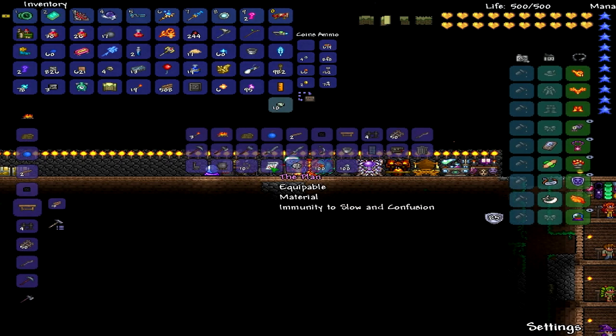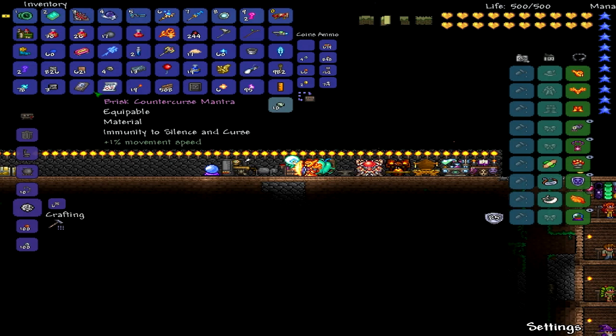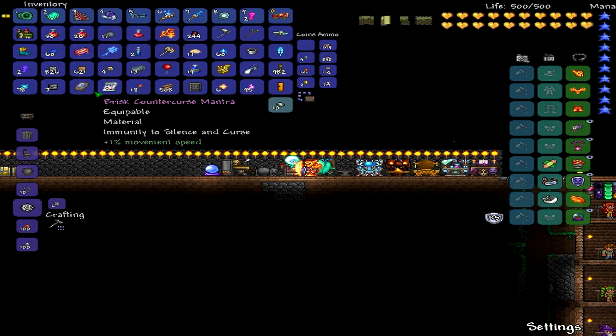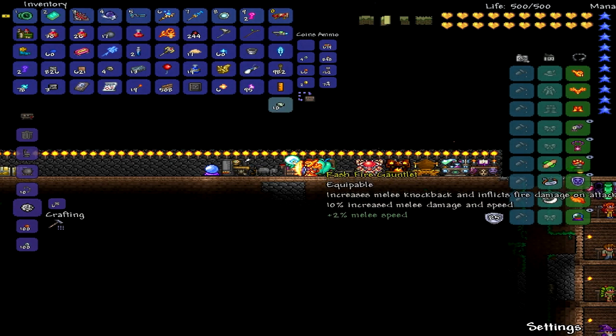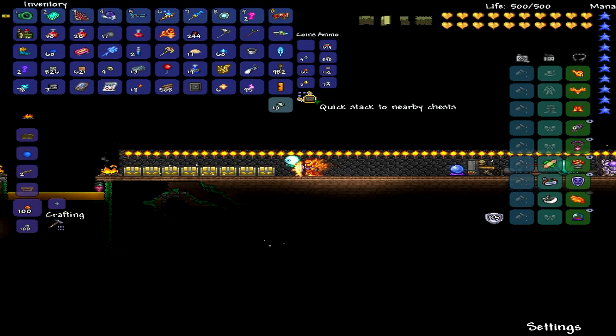First, you need the Nazar. You get the Nazar by killing cursed skulls inside the dungeon, or I believe you can kill enchanted weapons that float around and try to stab you — you know, when you're inside a corruption or crimson cave zone area. And the megaphone — you need that to make the counter curse. All of this is crafted on the Tinkerer's Workshop, I believe.